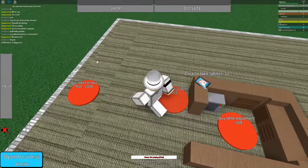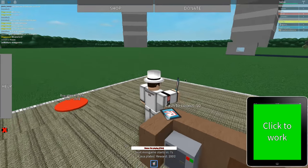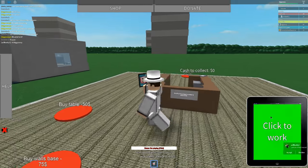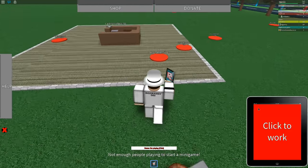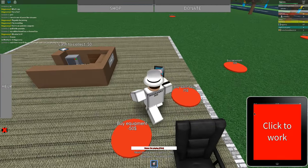Let's go ahead and buy a personal tablet. Click to take tablet. Oh, that's cool — click to work. So instead of walking around and having to go here and click to get money, you can just pull up your tablet and sit here and click. That's pretty cool, honestly.